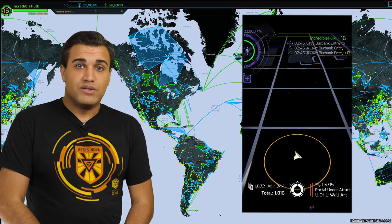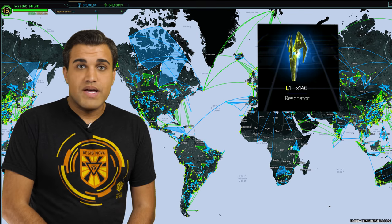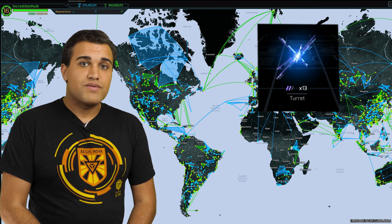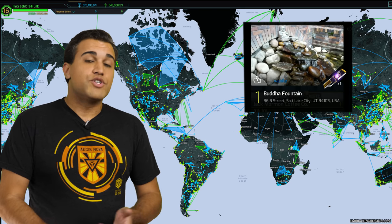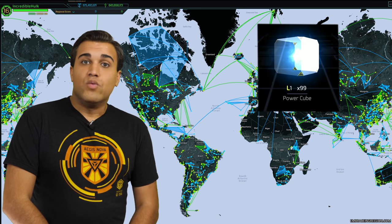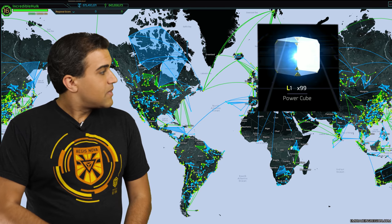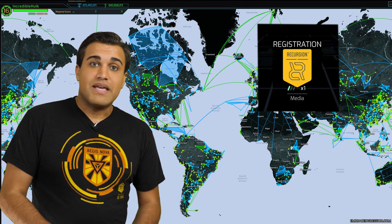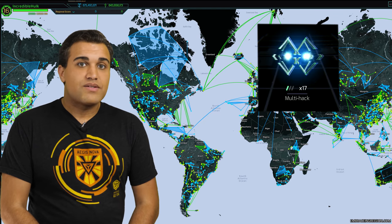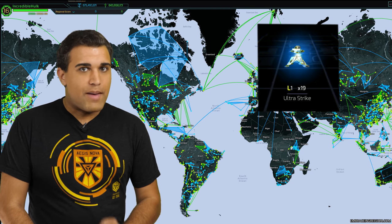The items that you'll actually get from hacking include: resonators, which you use to claim portals; shields, force amps, and turrets, which you use to defend portals; keys, which let you remotely recharge and link two portals together; power cubes, which can refill your XM bar when you run out of energy; media to update you on events in Ingress; portal modifiers like heatsinks and multi-hacks; and most importantly, XMPs and ultra strikes, which are weapons.